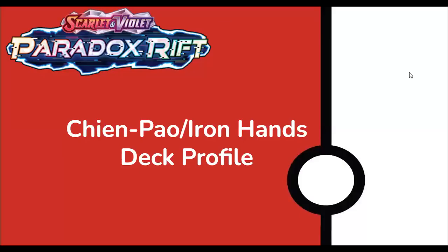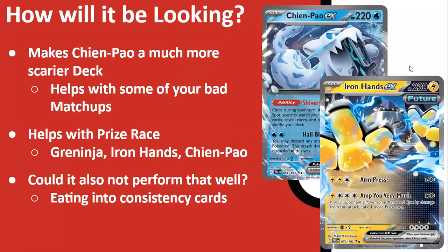Hello, Charlie TCG here, welcome back to my channel. Today I want to kick off by looking at some deck profiles from Paradox Rift, which we get in a couple of weeks' time. What better place to start than Chien-Pao and Iron Hands — probably my most hyped deck going into the format. Iron Hands has been labeled as either too toxic or very mid, but has it made its home in Chien-Pao? Today we're going to dive in and explain how my deck profile for this archetype looks, matchup-wise as well. Iron Hands does in fact make Chien-Pao a scarier archetype.